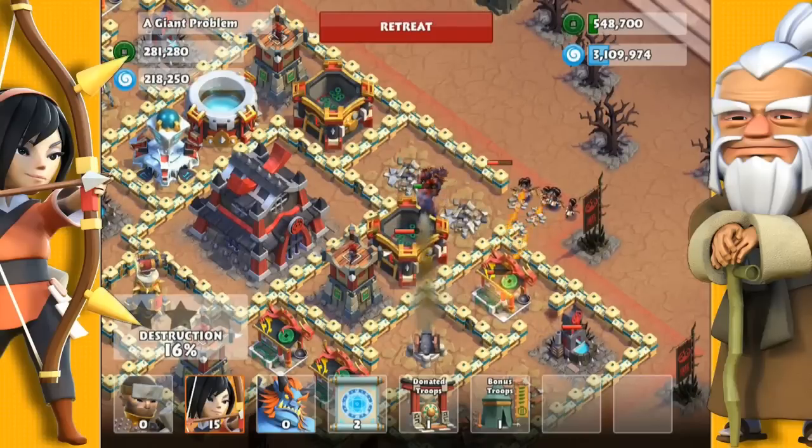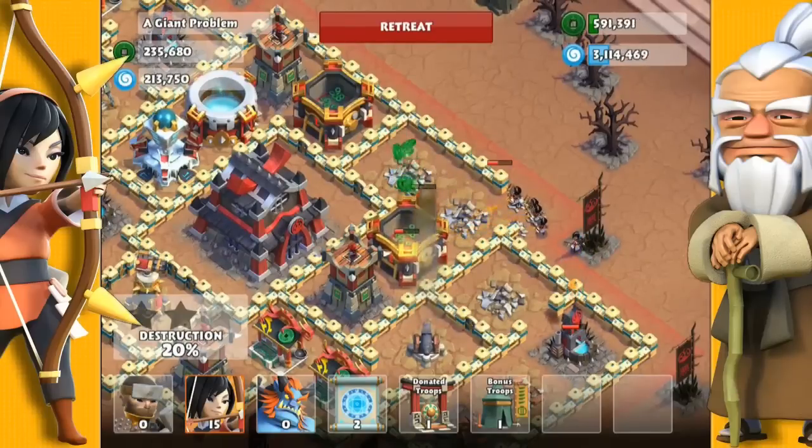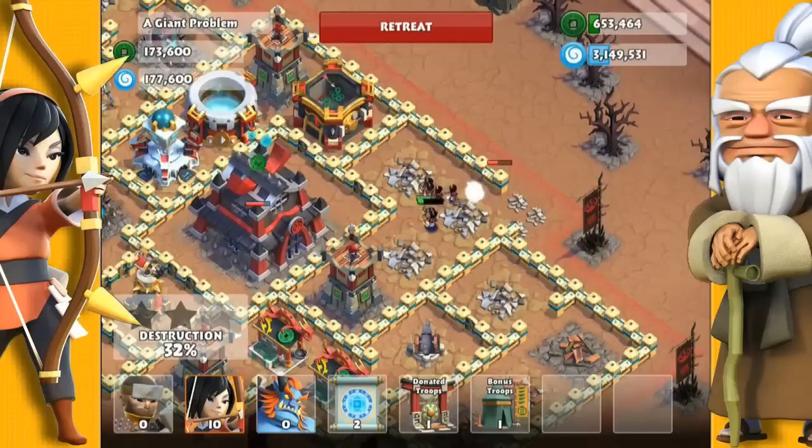I need to take down the surrounding distractions so my archers can get to the castle. So now I can reach this castle, however that cannon is still a problem. You could drop a freeze scroll on that, or you can just keep slowly sending in some more archers. It doesn't take too many to take this castle down.